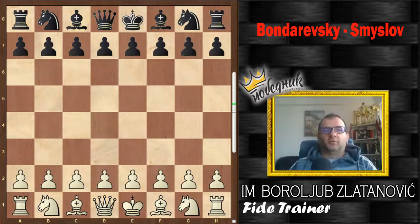Hello dear chess friends and welcome to our new video. In this video I will present the game Vasily Smyslov won in 1946 with black pieces against Igor Bondarevsky. Two titans of the 1940s of the last century, and you'll see young Smyslov so convincingly led the game and won in perfect style.